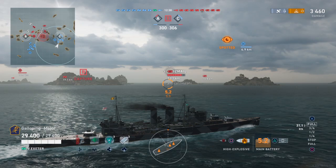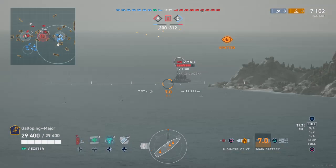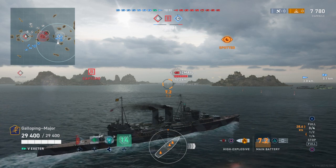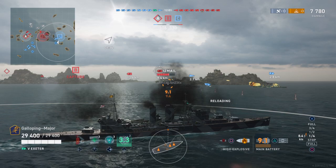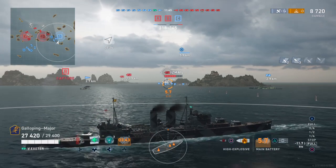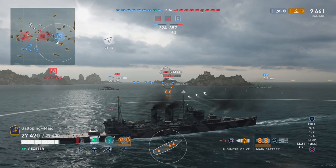It looks like their entire force has pushed over towards Alpha. I think the Ismail actually used a damage con on the fire that I set. I'm probably going to keep playing this in open water until I am forced to use a smokescreen. I might use a smokescreen now and just focus the Ismail. I'm going to pop some speculative torpedoes there in case he changes his mind coming around here.